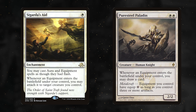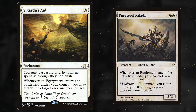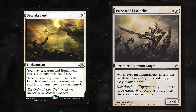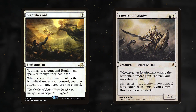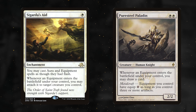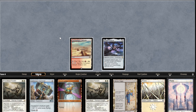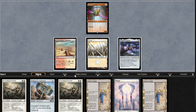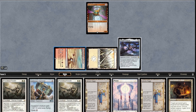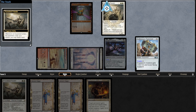Sigarda's Aid and Pure Steel Paladin ask you to do slightly different things with your Hammers. Aid wants them in hand, while Paladin wants them in play. You need to evaluate every situation individually, but in general, keeping a Hammer in your hand will leave you with more options and topdecks as the game progresses. It's also beneficial to play Hammer after Paladin against an opponent with no removal in order to draw cards, so you'll typically play out your Hammers early only if you have Pure Steel Paladin in hand and are constrained on mana.